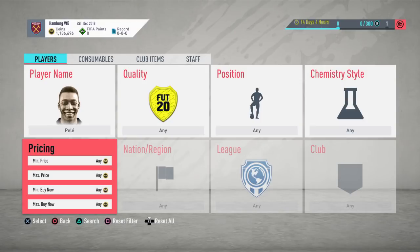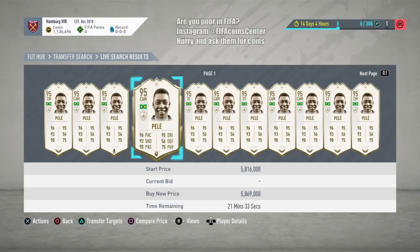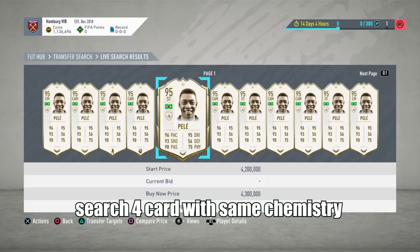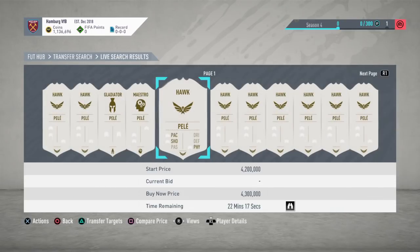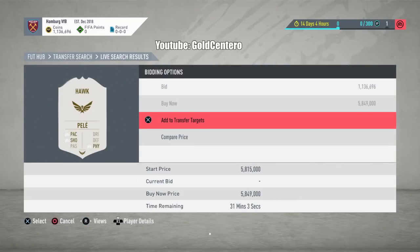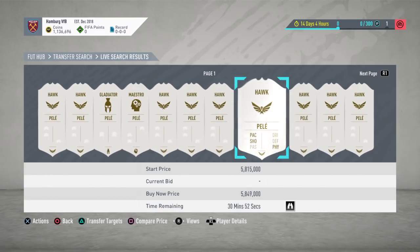Now that we found the cards, these are the cards we are going to try to get for free. Once you are here, you have to find four cards with the same chemistry. For example, this card right here is Hawk, this other one is Hawk — you have to find four cards with the same chemistry and add them to transfer targets. You have to make sure that you are not able to afford the card. I have 1 million right now, but this card is 3 to almost 6 million.